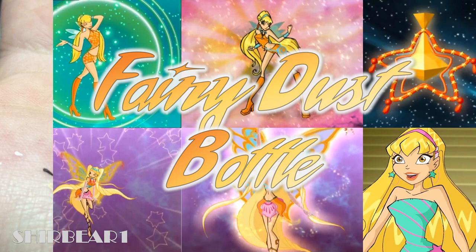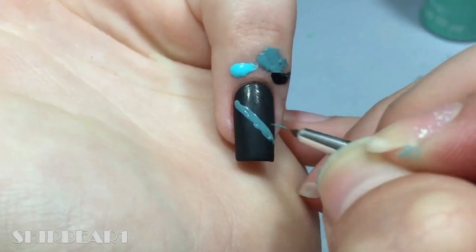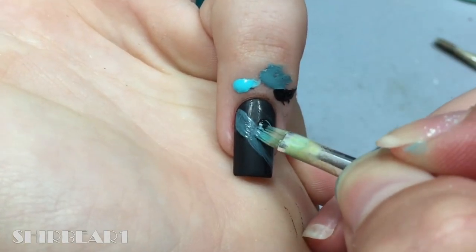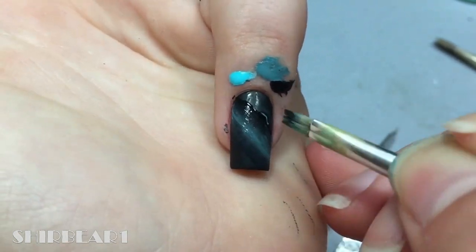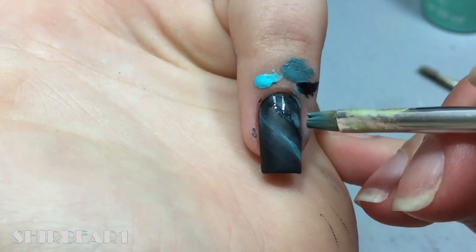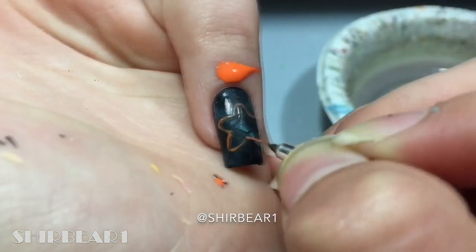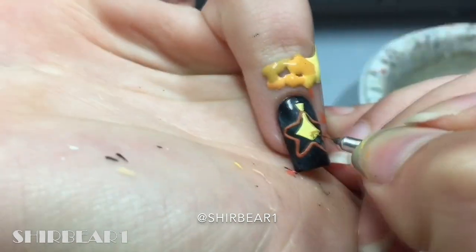Next is our fairy dust bottle. I can't find the video, so I have to use the Instagram version. Shade a dark turquoise diagonal stripe and shade it — I try to do it with a flat brush. Go around it with watered-down turquoise. Outline the bottle with black. Fill the frame with orange in the middle with yellow. Shade it and create a 3D pyramid effect.